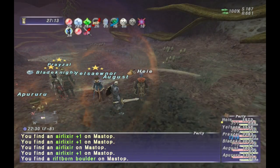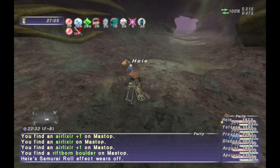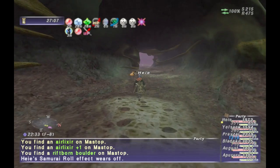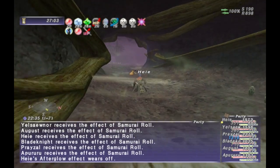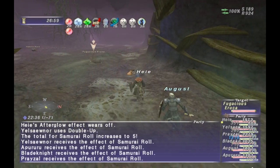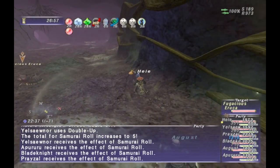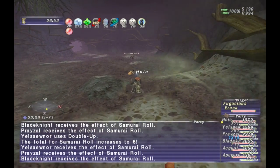Just put Dia on it — that's probably about it — and then just try and DPS it down. Like I said, make sure you're using a mix of moves. That's pretty much it for that NM. He's annoying, but he's not too bad as long as you mix up your damage types.